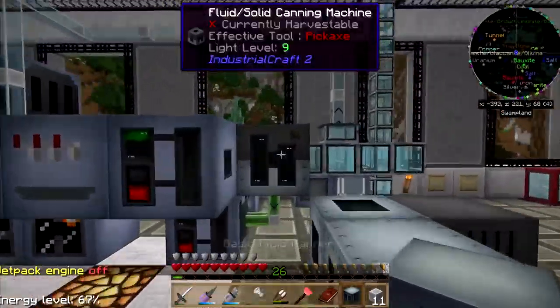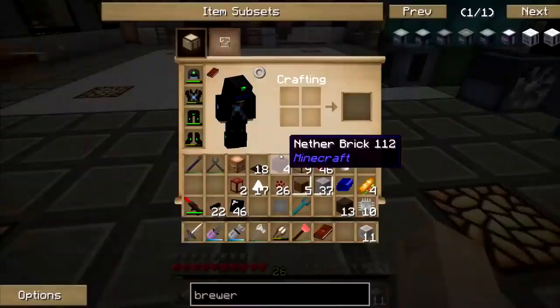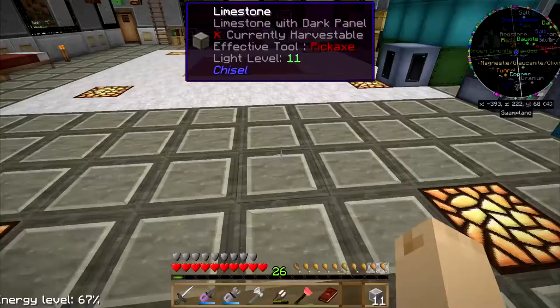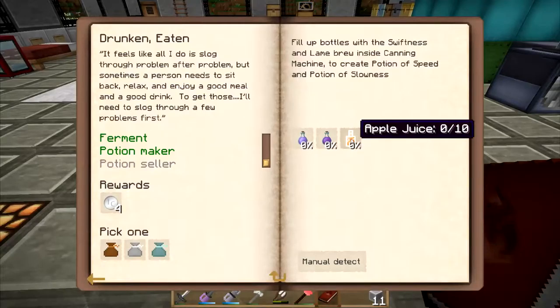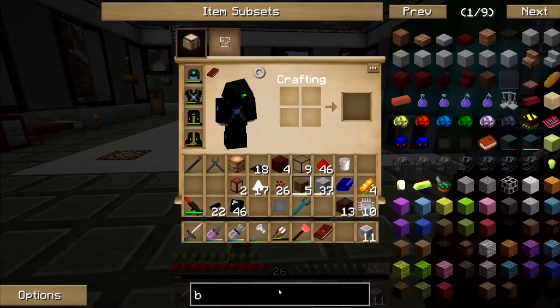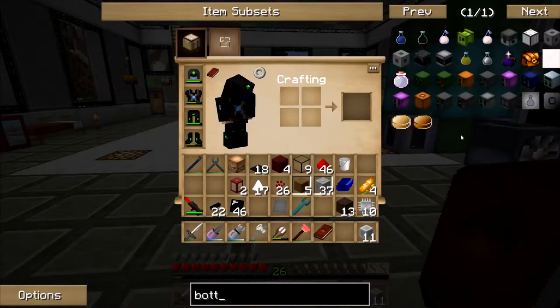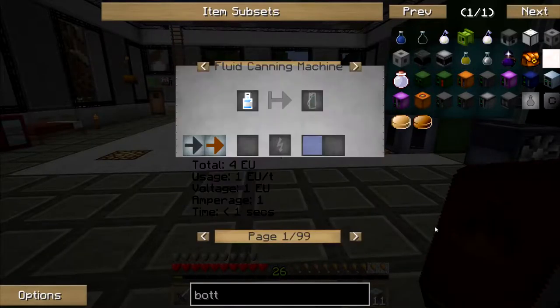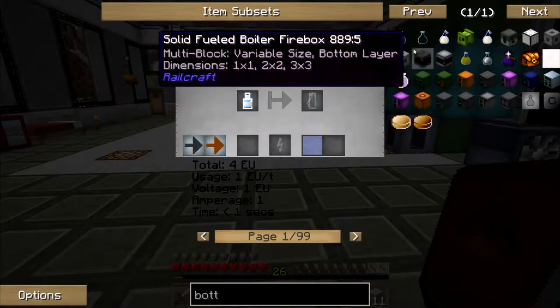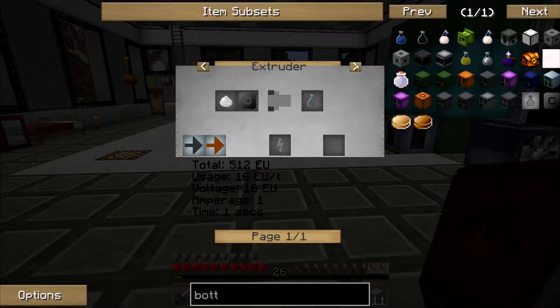You know, this is a lot of machines to make potions that I'm not going to use. The quest asks for 10, 20 — I need 30 bottles. How do I make bottles? Glass in a bottle mold, or an alloy smelter with a bottle mold, or an extruder.